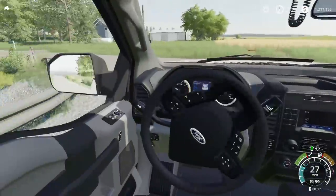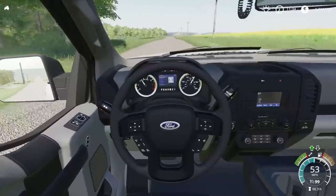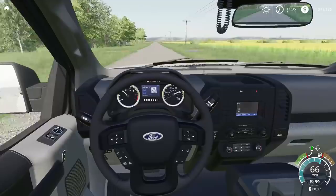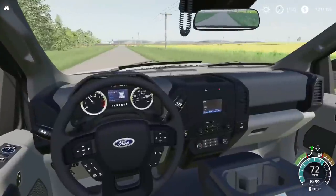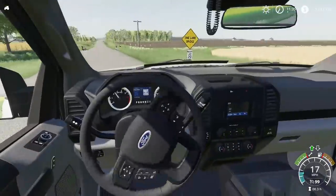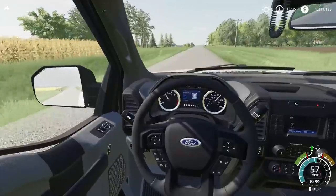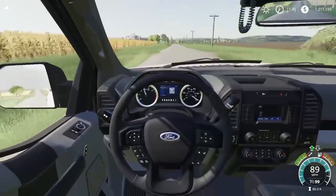That is a basic overview and drive-around exploration of the Flint Hills map. Depending on when you are watching this video, the new version may or may not have been released with the custom textures. Do keep in mind that if you download the custom texture version, it is more taxing on your PC — so if you are running a lower-end PC, you probably will want to go with the standard texture version. Down below I've linked the map so you can download it if you are interested. I've also linked another YouTube video walkthrough that goes more in depth into the various farms and town area. Hopefully you guys enjoyed today's video, and until next time, I'll see y'all later.